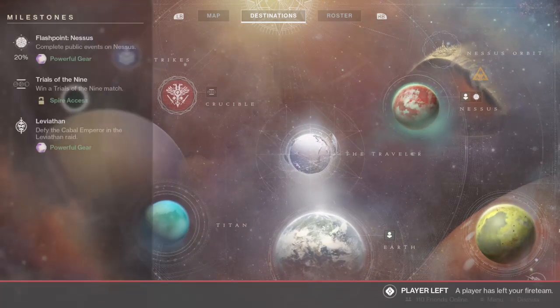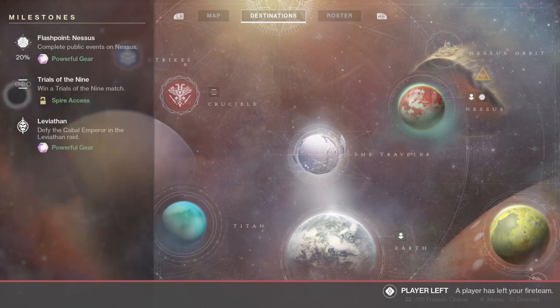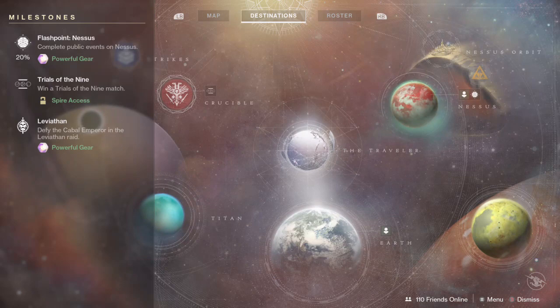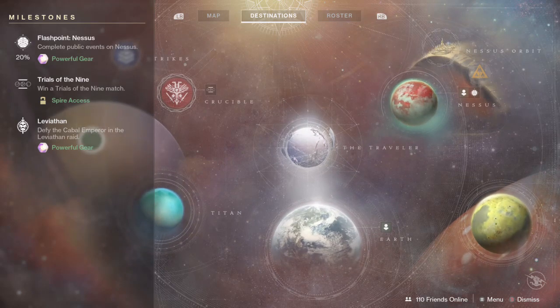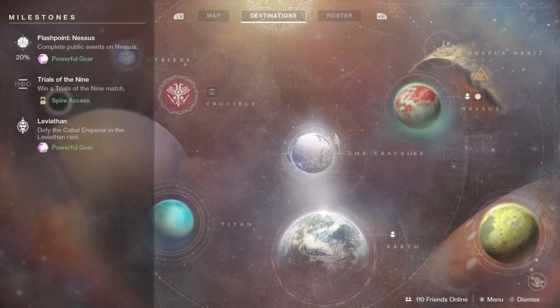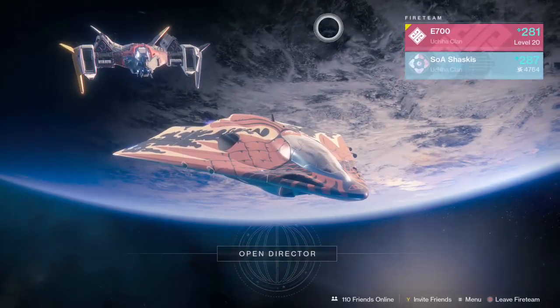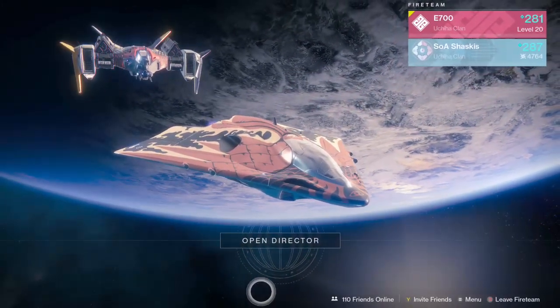All you have to do is go to the milestones right here, and you can see Trials of the Nine. There's going to be a milestone for powerful gear — it's going to be called Call of Arms, and that is the engram you need to unlock it. Other than that, that's about it.